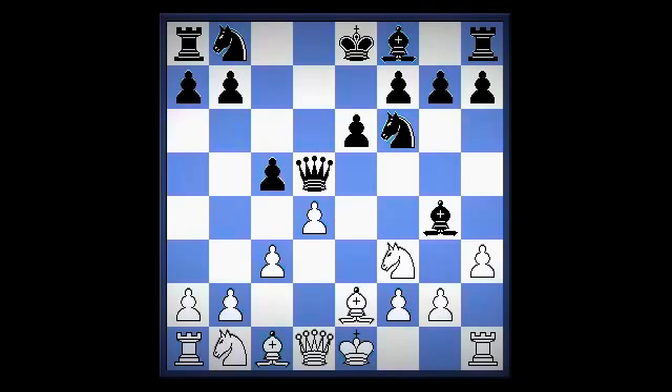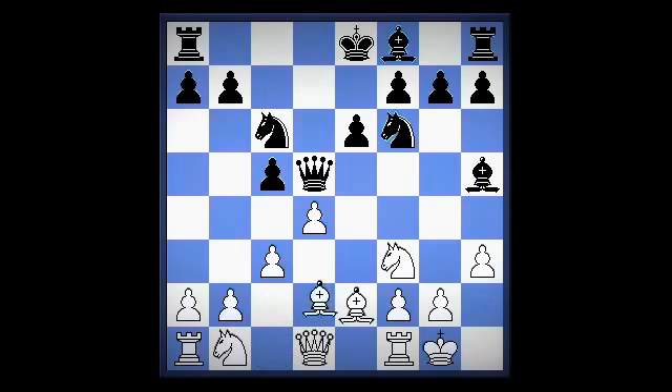h3, bishop h5, castle, knight c6, bishop e3, c takes d4, c takes d4.